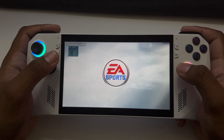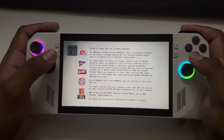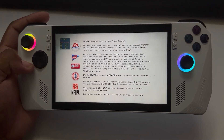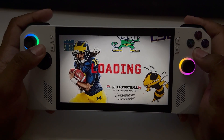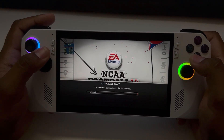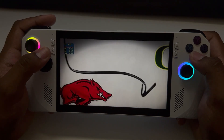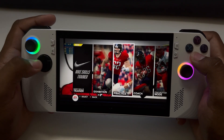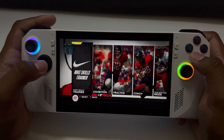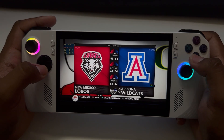EA Sports, it's in the game. I also want to let you guys know that at a certain point in the video you'll see me going through the menu trying to hit the exhibition game. The problem was I forgot I was playing two-player and it set the controller to both controls at the same time, so I had to turn that off. Also keep in mind that this game had a lot of shaders still loading.